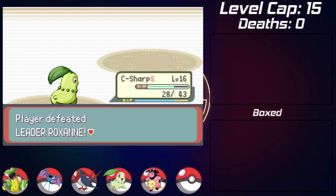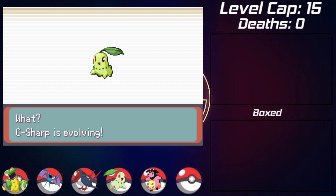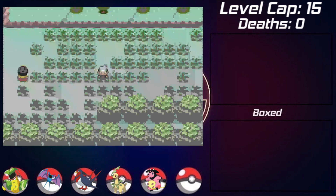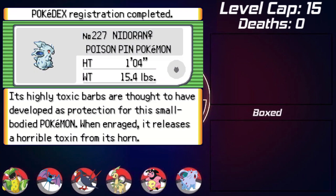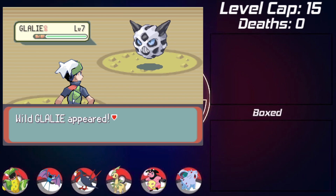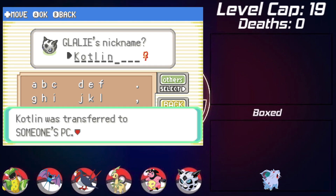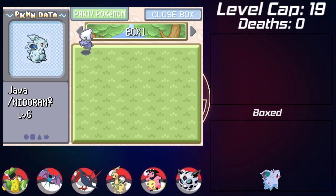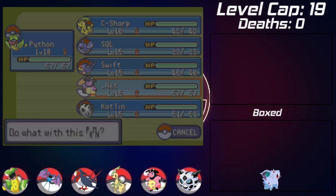Not only do I get my first gym badge, but Chikorita reaches level 16 and evolves into Bayleef. Running into the next encounter right above Rustboro is a Nidoran Female that I catch and name Java. Heading into Rusturf Tunnel I run into a Glalie, which I definitely want to catch - I've never used Glalie in a playthrough before. I nickname it Kotlin and decide to swap out the Nidoran for Glalie, thinking having a strong ice type this early would be much more interesting.